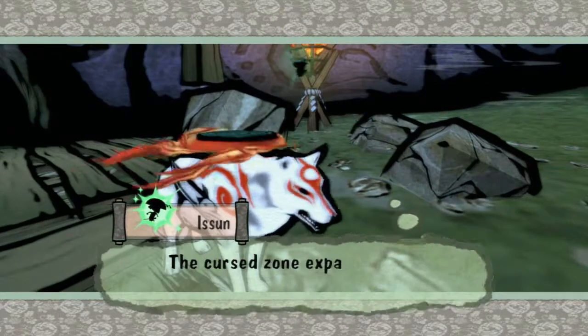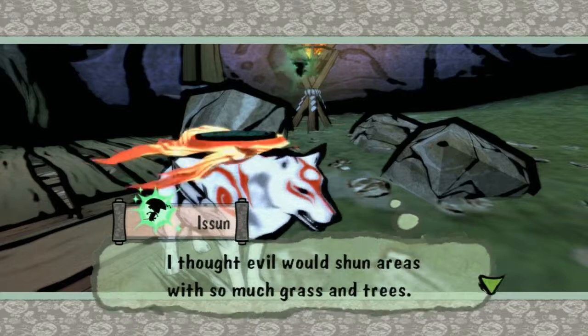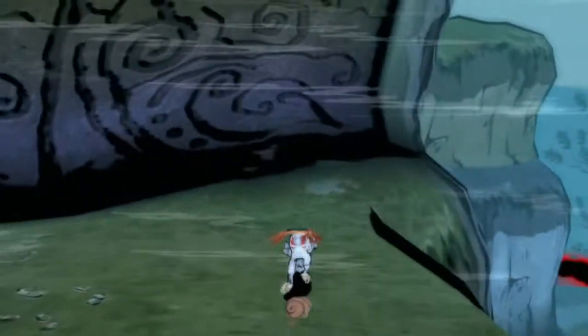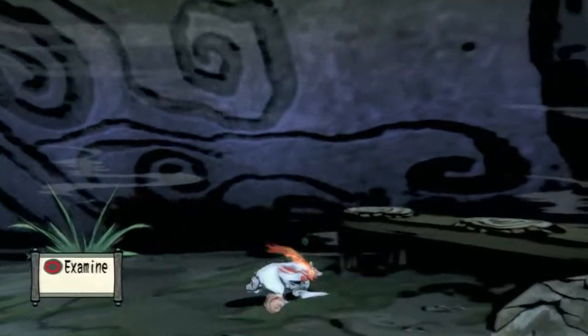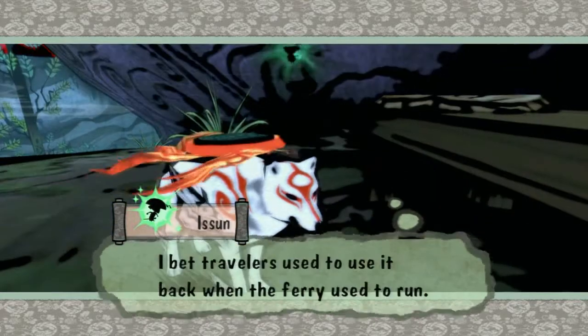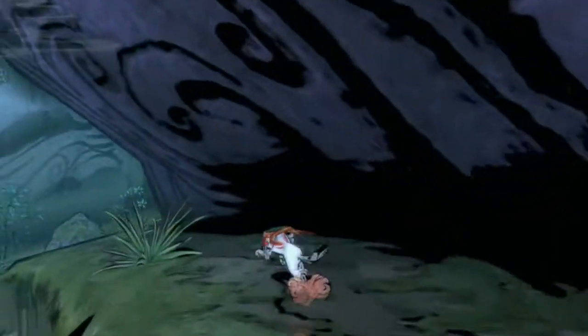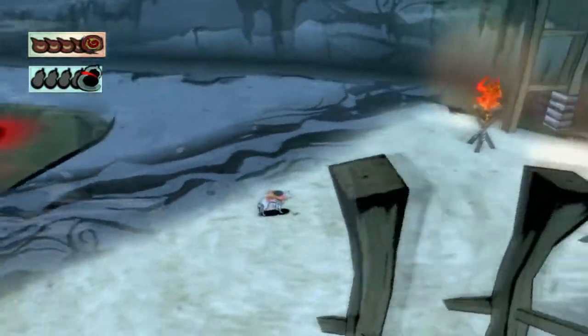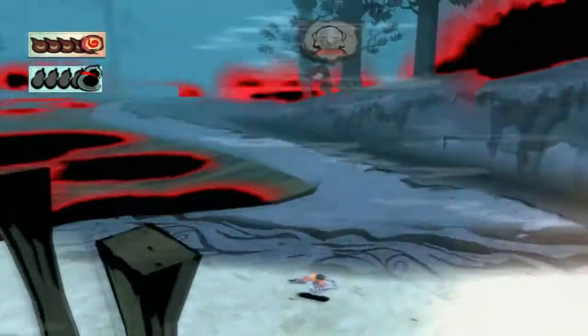Here we are in Agata Forest. It is cursed, just like Hana Valley was. The curse going to be suspended into the forest — grass and trees do pretty awesome things, but they don't shun curses. It's a pretty big area here in Agata Forest. There's a place to rest here, but no time to rest for us — no rest for the wicked. We've got to cure this cursed zone. I walked into the cursed zone — as soon as it gets gray and dirty like that, it's the cursed zone. We can see all these people over there, but we can't even talk to them.